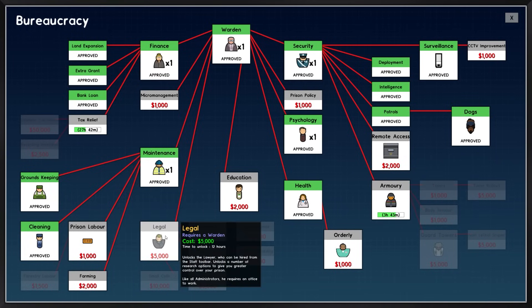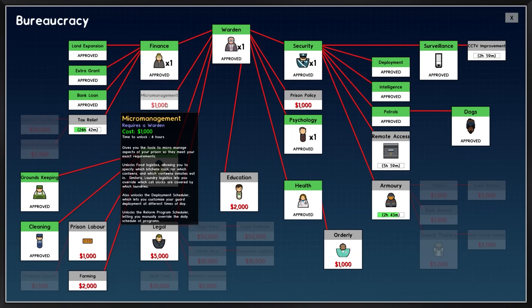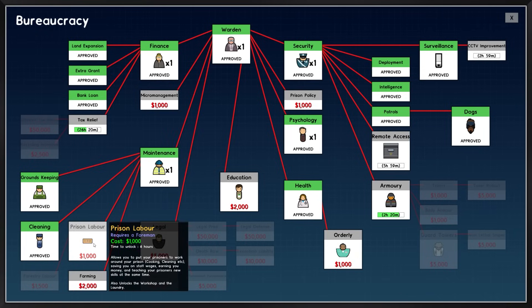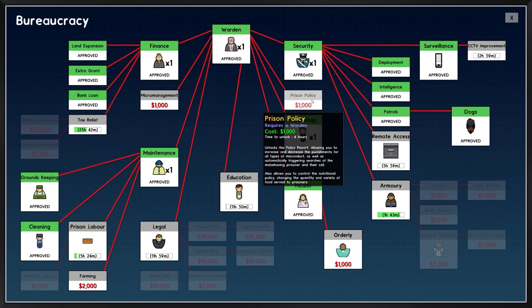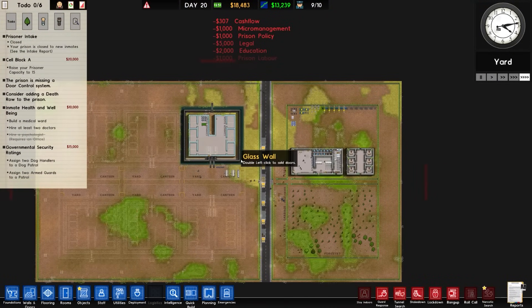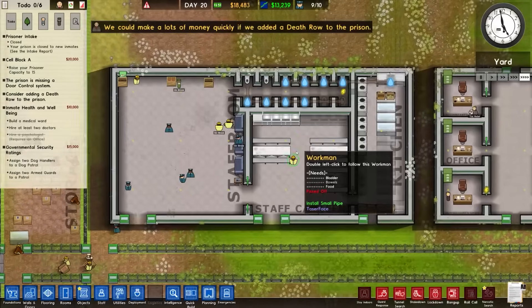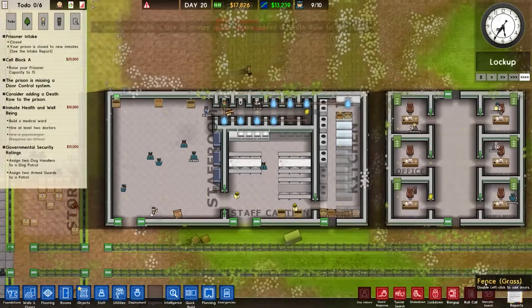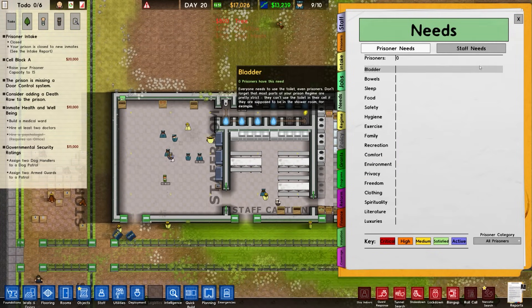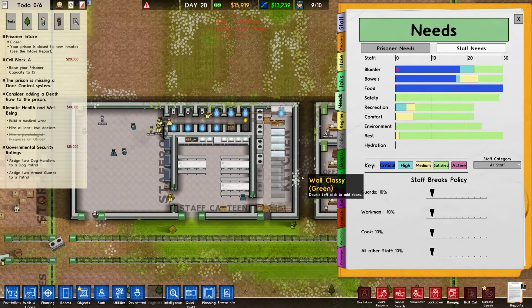Let's pick up CCTV improvement in the queue, remote access in the queue. Probably not micromanagement just yet, but one of the grants is that one. We'll go with education legal — basically we're picking up almost everything: micromanagement, prison policy, the lot. That's now working, which is good. These guys are on breaks. Needs are for the most part being met — not food though.